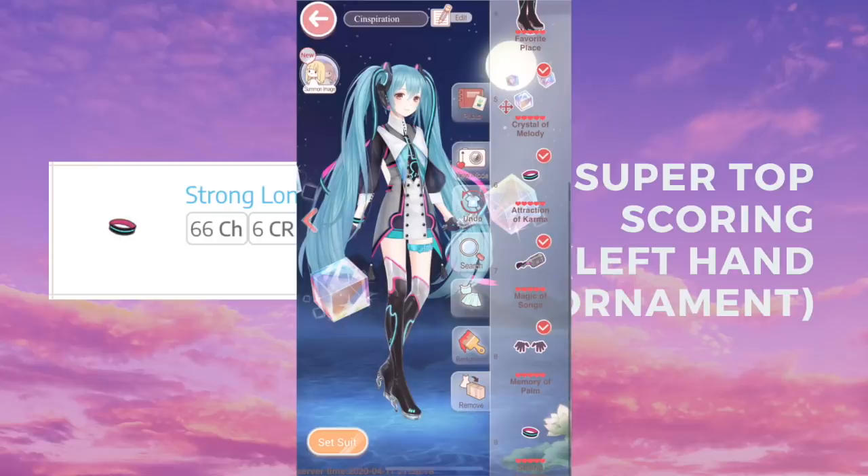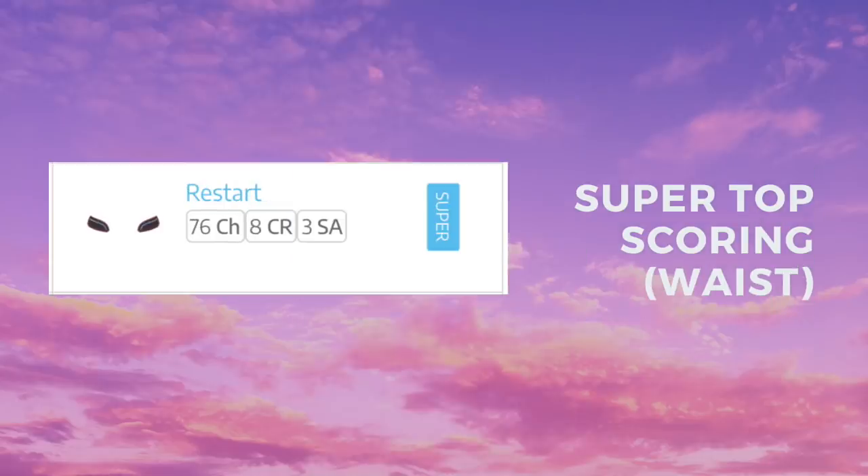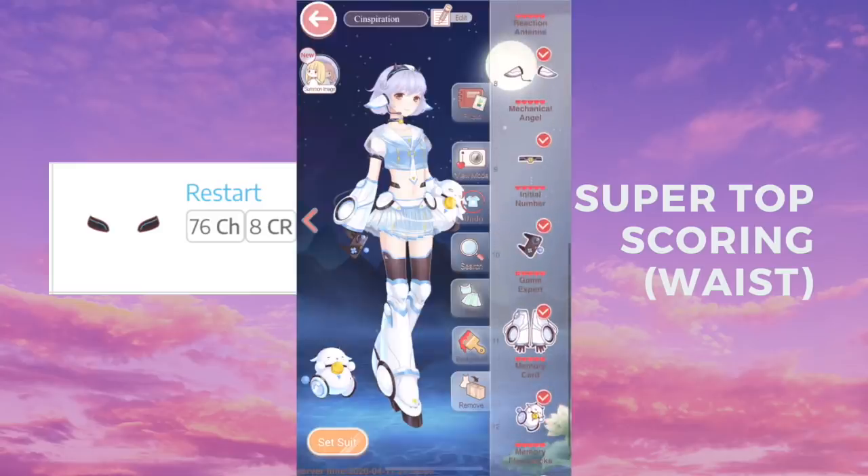Remember how earlier I showed you Steps of Tomorrow for the leglet? Well, Also Start Longing is also one of the top scoring items from that suit. The next item is a super top scoring waist item.